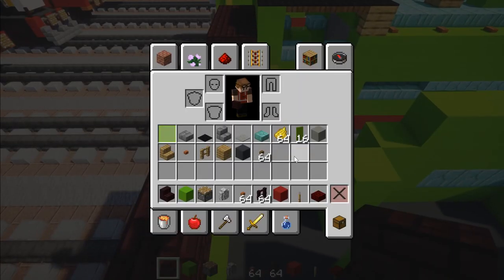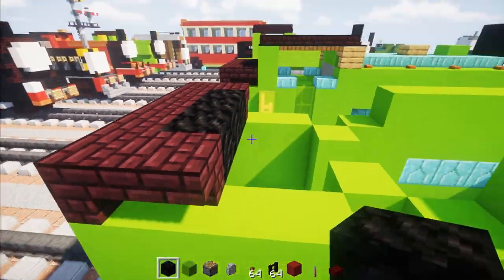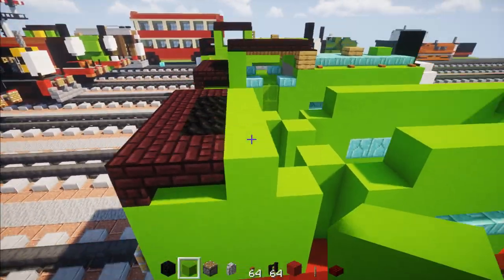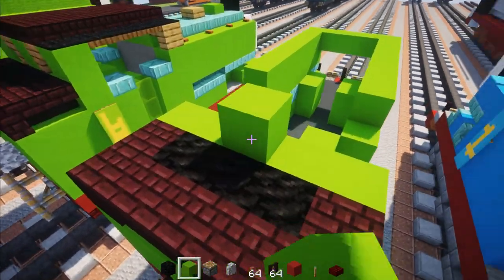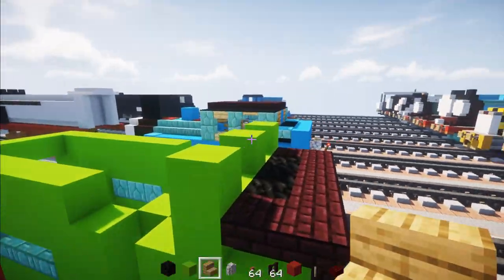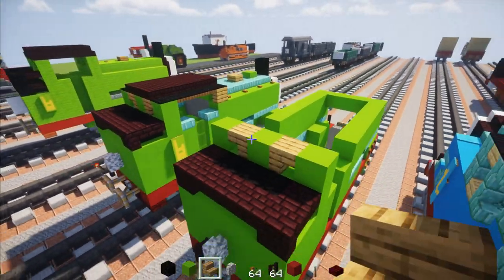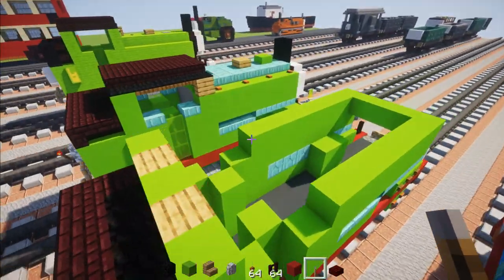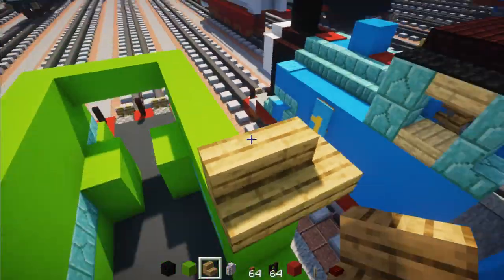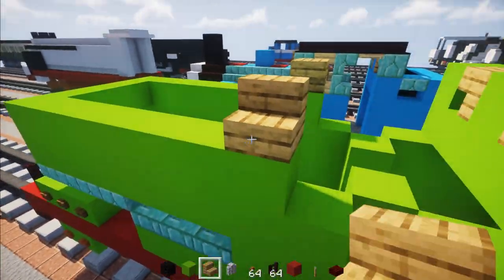In the middle add in some coal blocks — just three right there. Then add a row of five lime concretes with one in the middle and one on the sides. Then add this window which is going to be an oak stairs upside-down. Then go to the front and add an oak stairs, also upside-down, in that corner and another one on the other side.